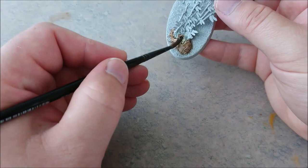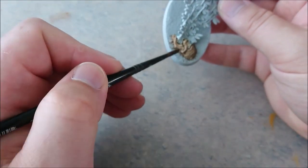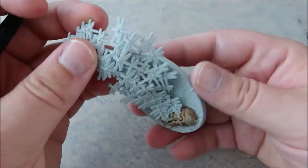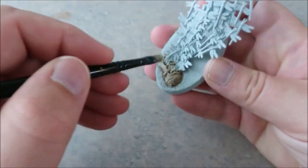Agrax Earthshade — you can't say a lot about that, can you? Just blob it on there. Once this is dry, go back to Bone White for a really thorough dry brush over the skull parts.